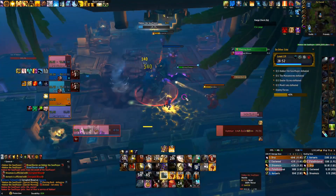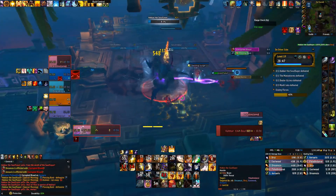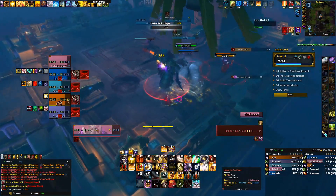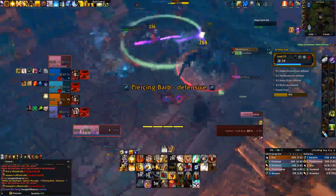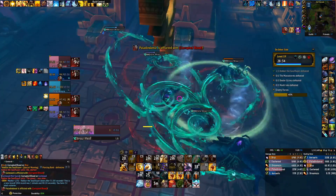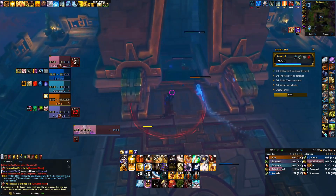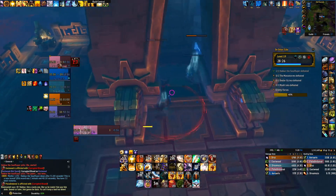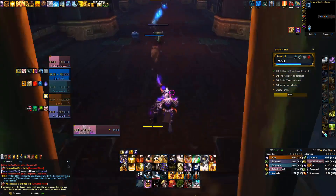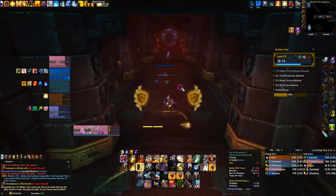I always make sure to have Shield of the Righteous up and try to have a Word of Glory ready and prepped. Here we absolutely destroy him — he dies really quickly, which is exactly what you want because otherwise he's going to keep casting his shield, and the lower HP he gets, the more shields he'll start casting. The shields that he casts stack off the amount of damage he's done to your group, so if everyone pops a defensive before he uses the shield ability, before he damages you, you're going to end up with a smaller, weaker shield on him.